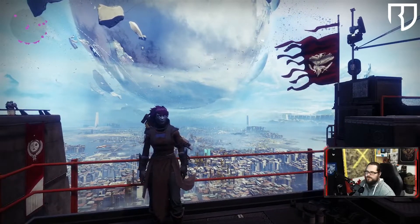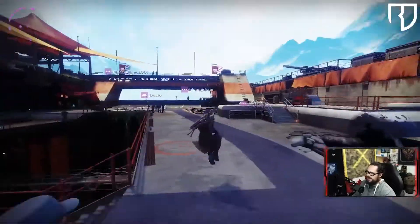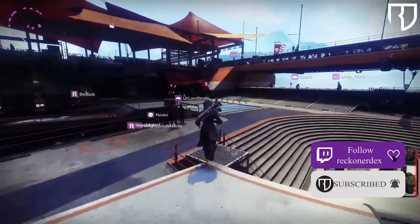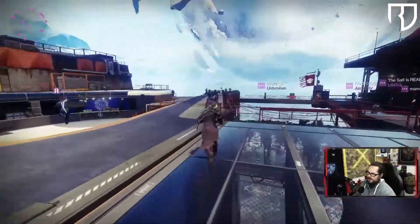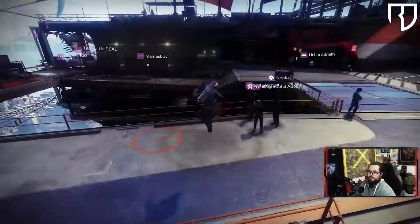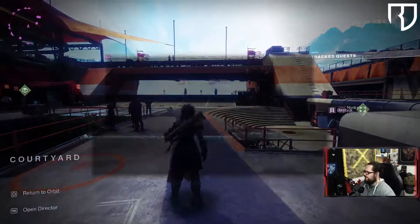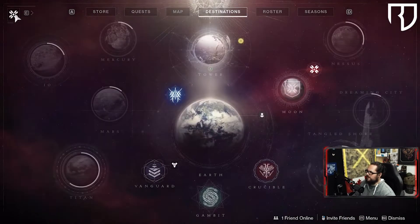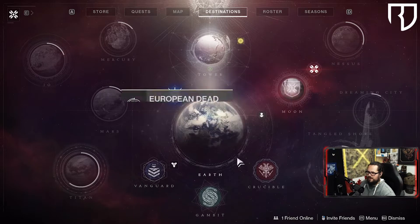Welcome back everybody. This is our fresh playthrough of the Destiny 2 free-to-play, getting geared up for the September expansion. This is a full playthrough of the New Light account, skipping only non-relevant quests that don't benefit us going forward to September. Previously we did the intro story mission, and we're going to be progressing with getting our light level up. It does say we can do a mission here but we're not gonna do that.